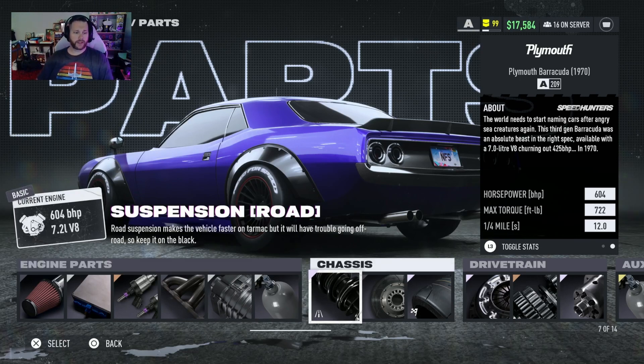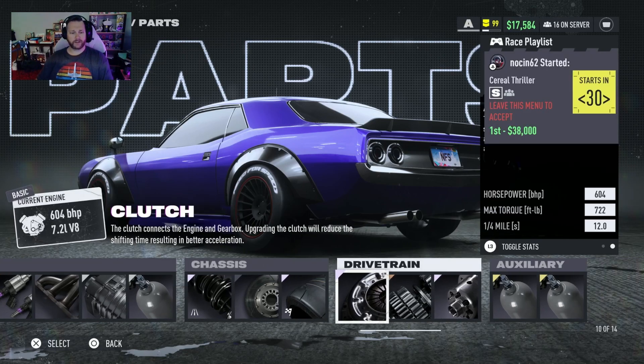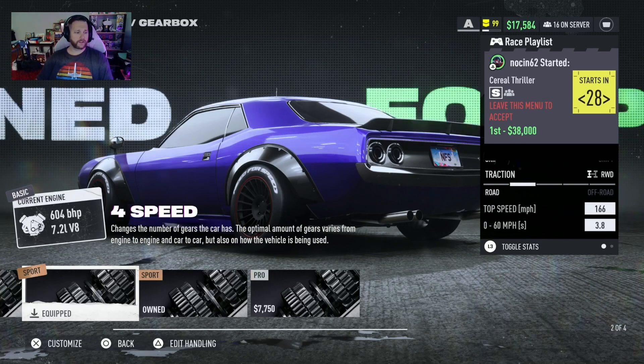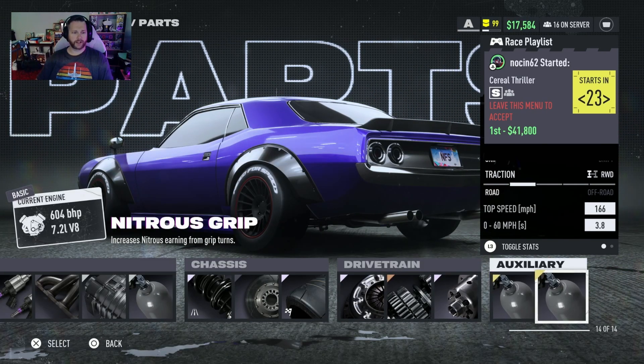You'll also need the pro roots supercharger, pro nitrous, the elite road suspension, basic brakes, elite grip tires, elite clutch, and the sport four speed gearbox.